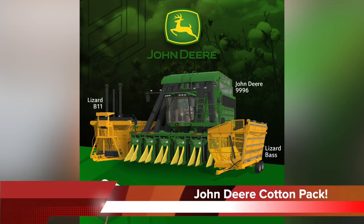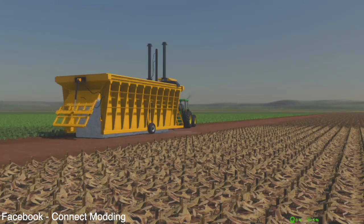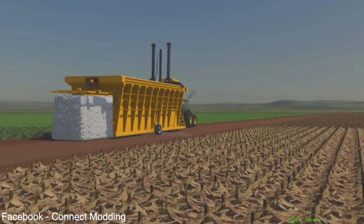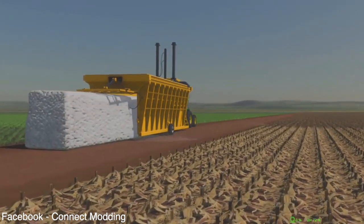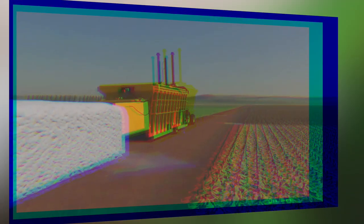We get a sneak peek of the third piece of equipment coming with Kinect Modding's John Deere Cotton Pack — the Lizard B11 Square Cotton Baler. As you may know, their John Deere 9996 dispenses loose cotton, which is collected by their Lizard Bash trailer. But if you wish, you can make some truly massive cotton bales to make handling and transporting easier. These look to be about two times the size of the standard cotton bale. The pack was submitted to Giants earlier this week for testing for all platforms.